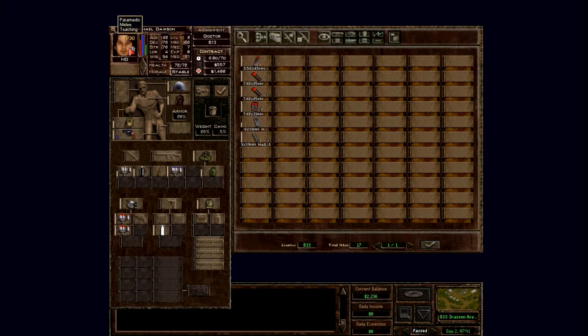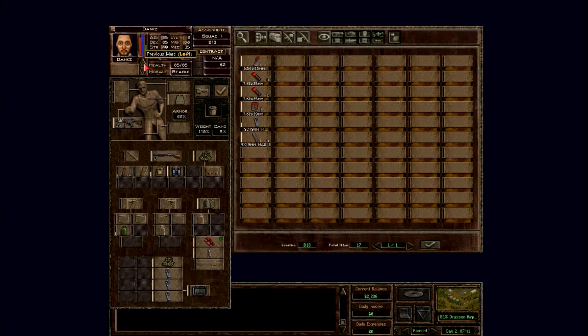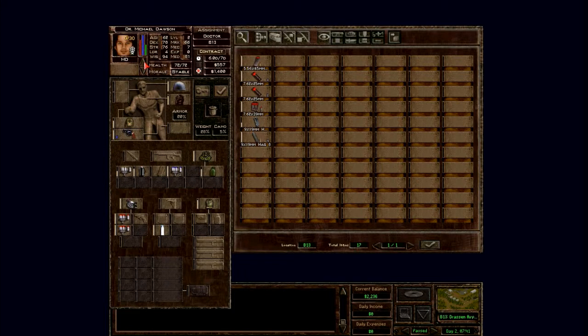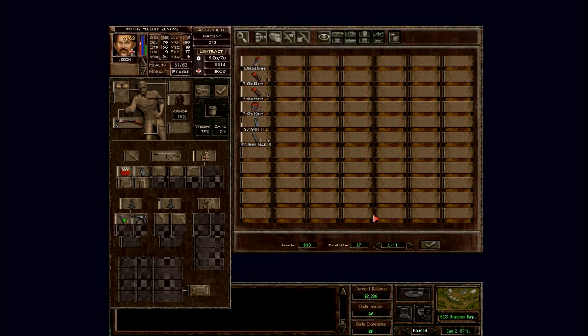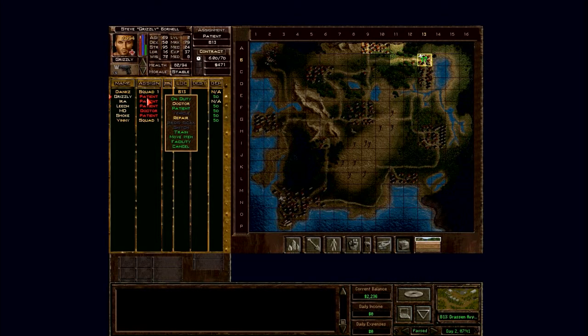That's strange - I'm pretty sure I gave it to MD. Ira doesn't have it, and doesn't seem like anybody has it - that's the first aid kit, right? But you know what, we're pretty good on health. I think we'll go in and try to take the next sector of the city. That's good enough, I would say. Let's get everybody on duty.